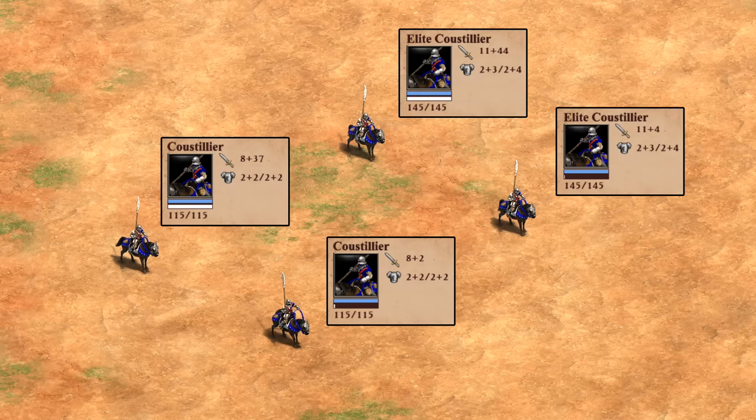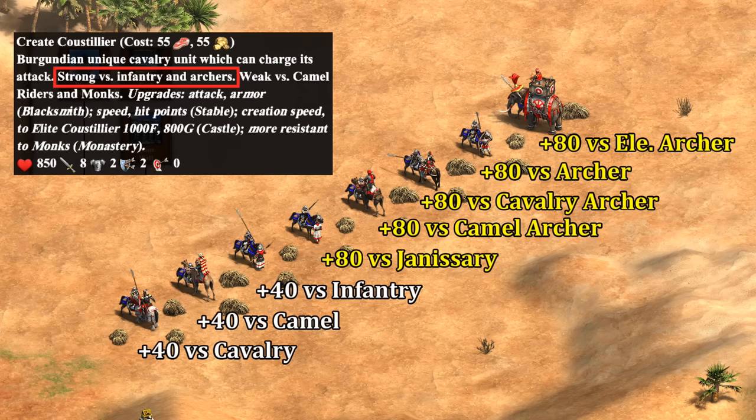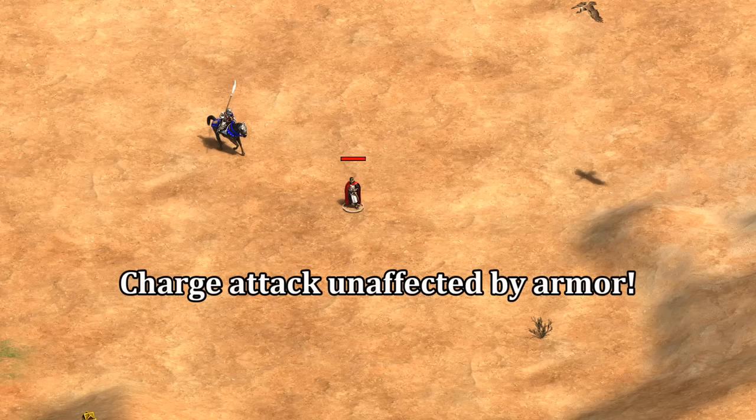Once the charge is used, they spend the next 40 seconds with their much lower base attack. I'm not sure if it's intended, but the charge for some reason does double damage against any archer variation at the moment. The tech tree states they're good versus archers and infantry, but it isn't doubled against infantry, which makes it feel like an unintended bug. Importantly, the bonus damage isn't stopped by melee armor — the regular melee attack part of the unit is — and after the charge is gone they deal very little damage to something like a Teutonic Knight.